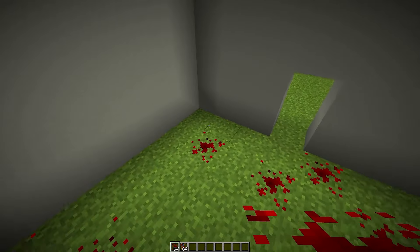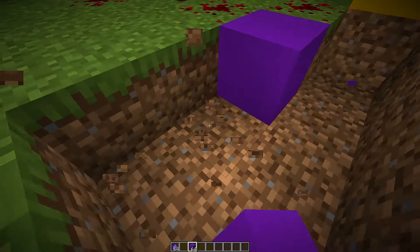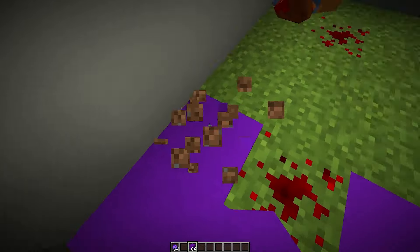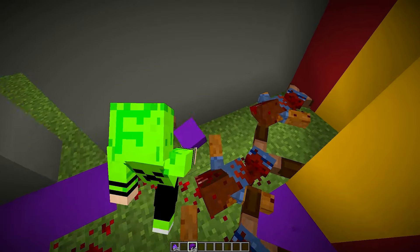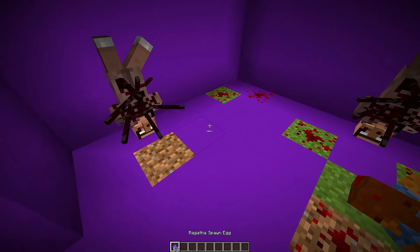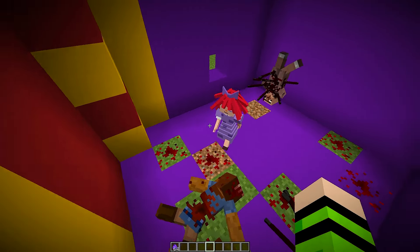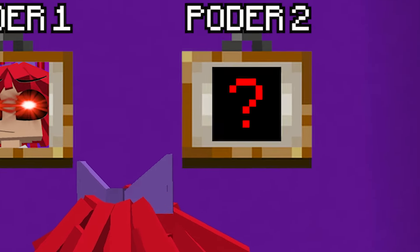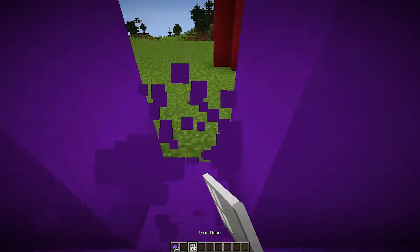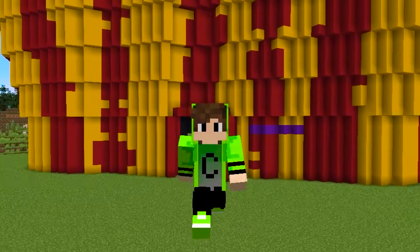I'm going to place these bloodstains and scary decorations here! I need to replace all this floor with purple blocks, because the character who will stay here loves this color. And if I place this block, it will make her scary power much better. Now I just need to put the first monster in here, which will be Ragatha! She's trying to hit me — she scared me! But she has two scary powers and she'll use the second one on Kai. I'll get out of here and leave her trapped.